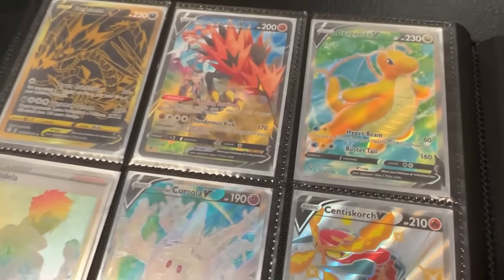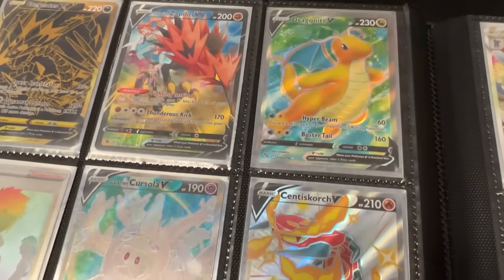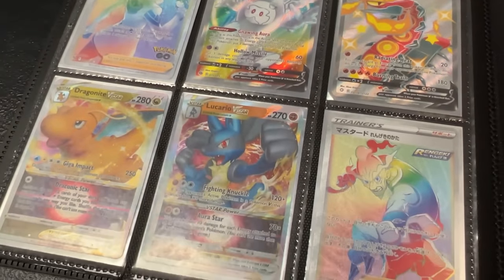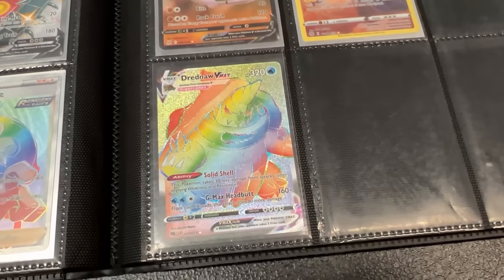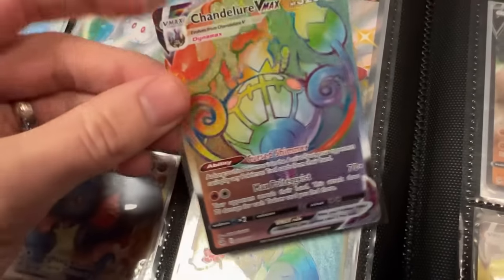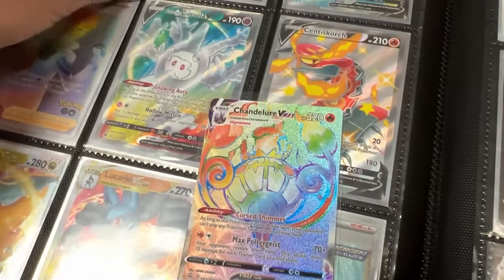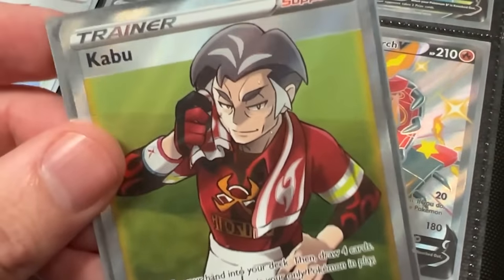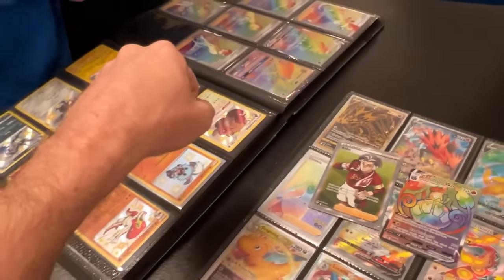We got more on the next page. We got the Full Art Dragonite V over there, which I might possibly need — I'm going to have to double check. Dragonite V-Star. Just a couple more cards from the Pokemon Go set. We got Full Art Caboo. We've officially worked out a trade: Chandelure VMAX Rainbow Rare is what he wants, and I actually need this Full Art Caboo. I think we're going to do a trade here. Boom, it's a deal.